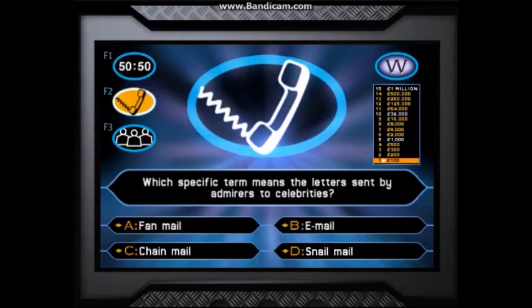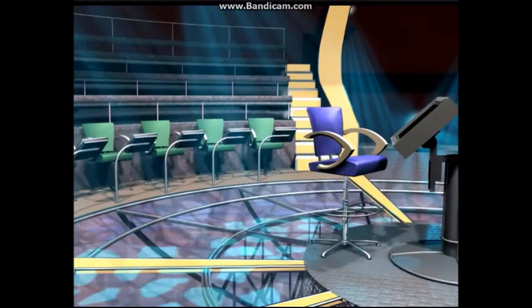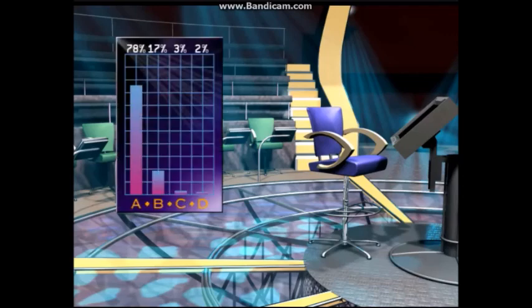If you choose the phone a friend lifeline, we'll call one of your specially selected friends and ask them for help. Remember that you don't have to take their answer. Finally, you have ask the audience. We conducted a poll of 100 people selected at random and asked them what they thought the answer to each question would be. If you choose to ask the audience, you'll see the results of that poll.